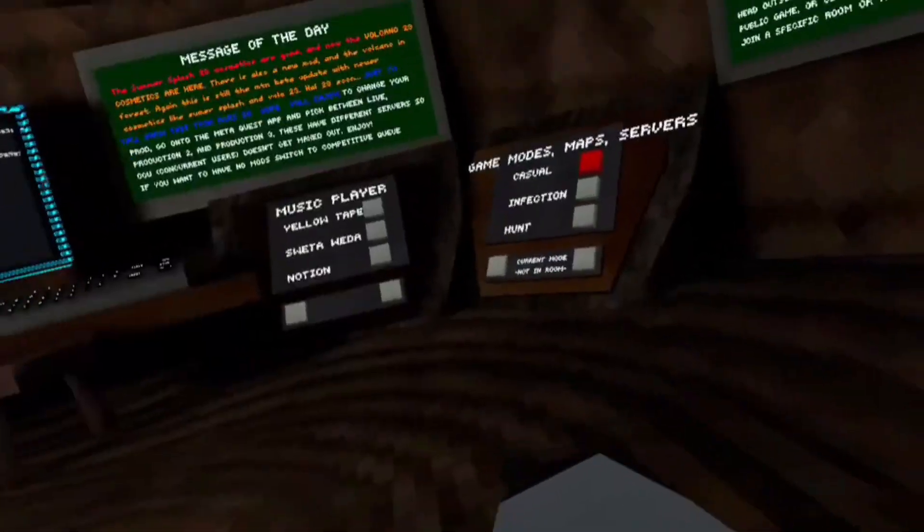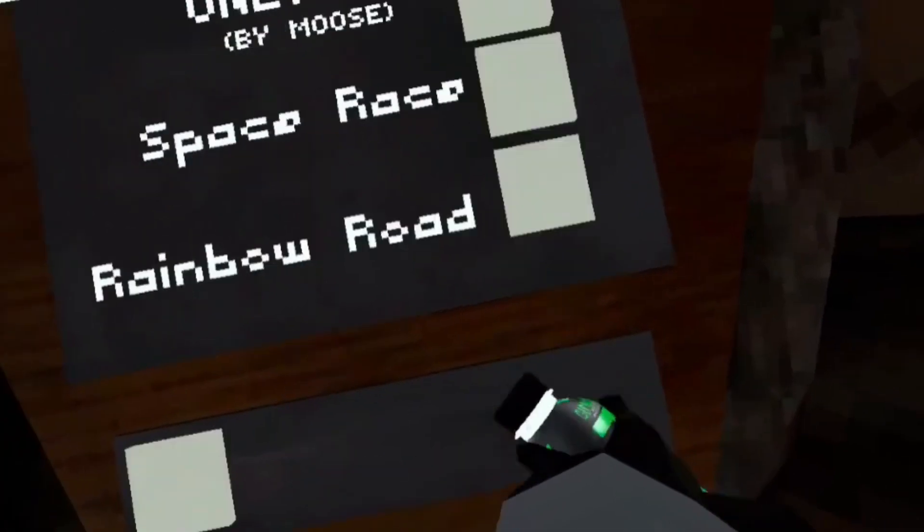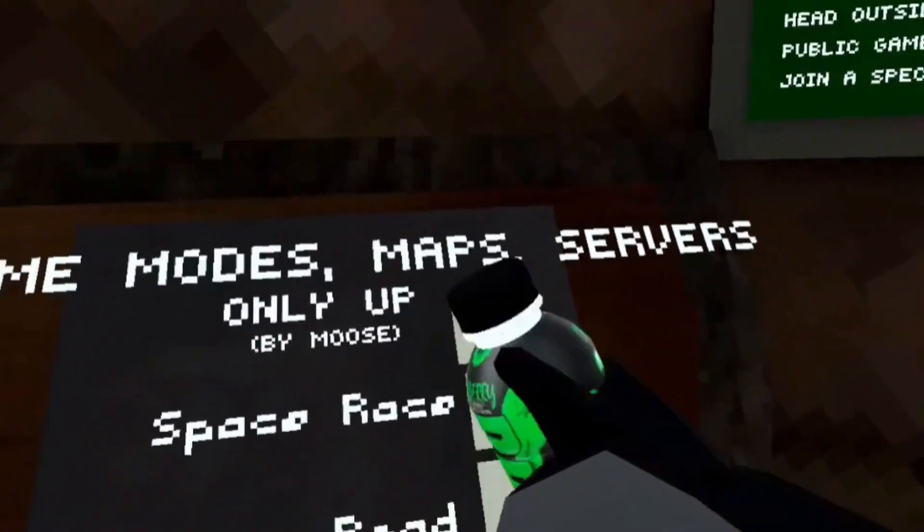But yeah, okay, time for the last thing. I'm just gonna walk on the wall — even though I'm not actually walking on the wall — moving platforms. Okay so first I'm just gonna do a speed one on Only Up. Okay let's go.